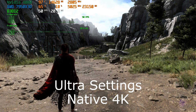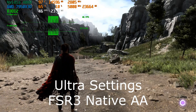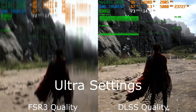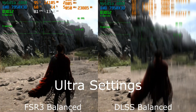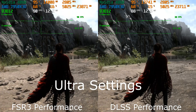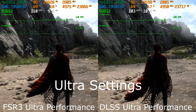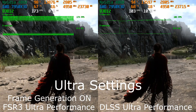When we're looking at frame rate there's not much of a difference, but when we're looking at picture quality there is unfortunately still a big difference. I compared NVIDIA's DLSS with FSR3 across all the different presets from ultra performance to native, and as you can see the results show there is not much difference between NVIDIA's DLSS and FSR3 in terms of frames per second.